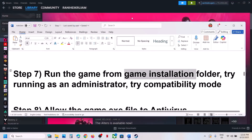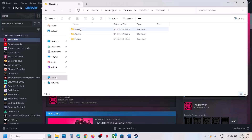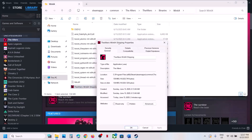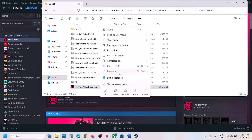The next step is to run the game from the game installation folder. For Steam users, right-click the game, select Manage, click Browse Local Files, open the Altars folder, then Binaries, Win64, and double-click to launch. If that does not work, right-click the exe, go to Properties, go to the Compatibility tab, and check the box that says Run this program as an administrator, hit Apply and click OK.